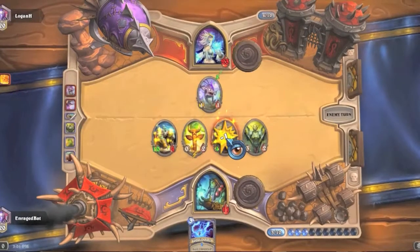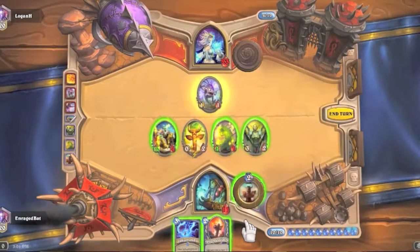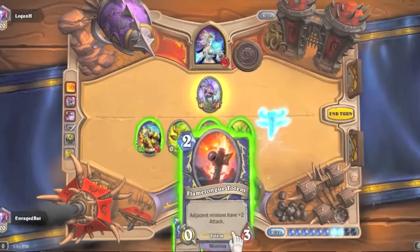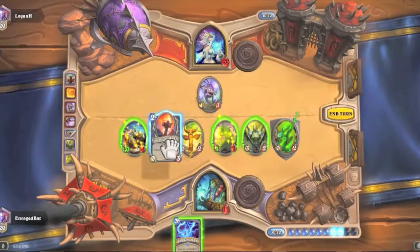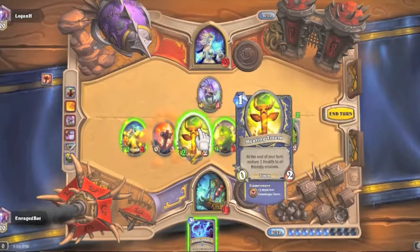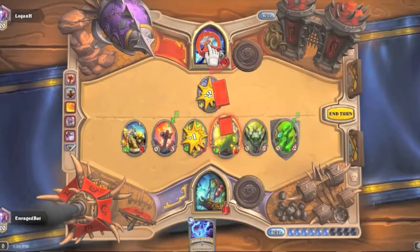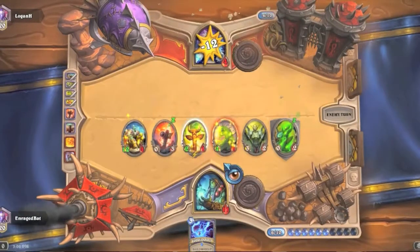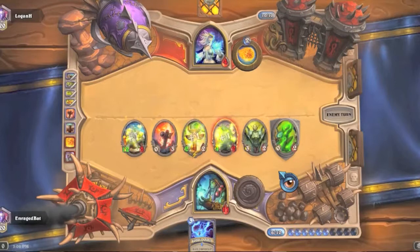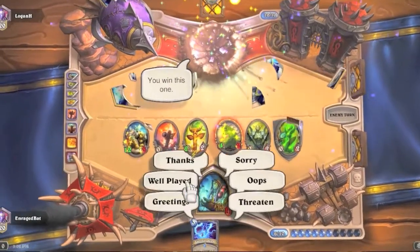I have seventeen damage — seventeen, almost lethal, wow that is very close. We'll totem, throw the flame tongue totem here. We don't have lethal — seven, nine, twenty-one — so we'll play safer and kill everything here. We're going to get great value out of the healing coil which will protect three of our characters so he can't ping any of them. And I think that's game unless he has another — yep, well played.